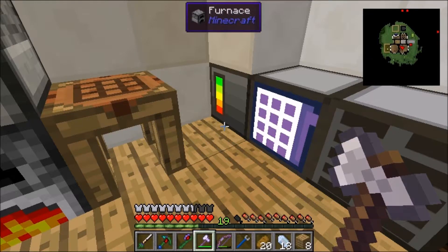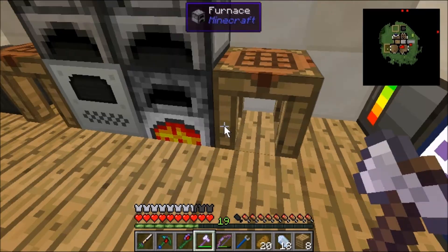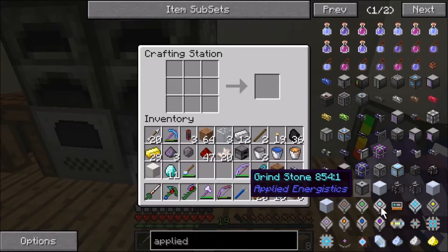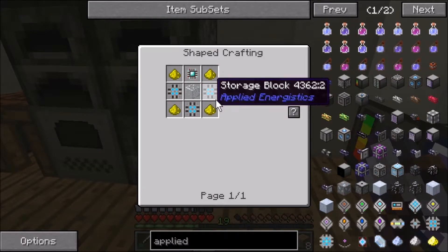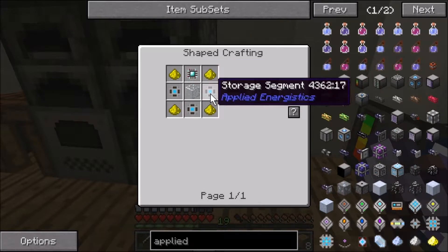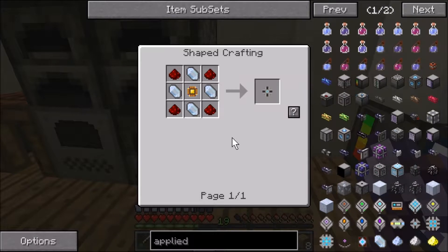We're going to want to fill up this whole ME drive with 64 drives. What else do we need — ME 64k — we need storage blocks which are made from storage cells. Oh my gosh, this is gonna be hell to make. I think I'm just gonna do it off camera.